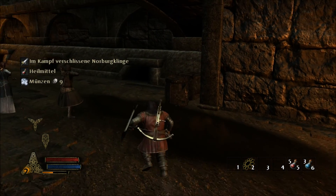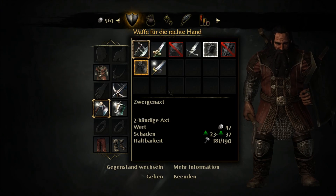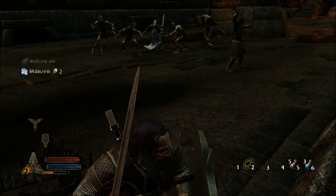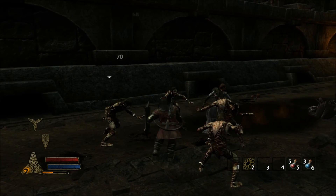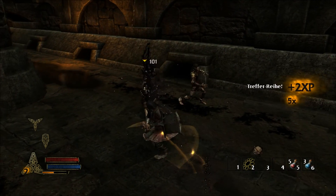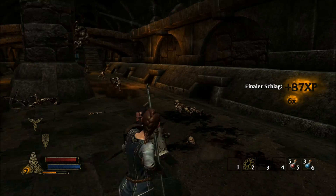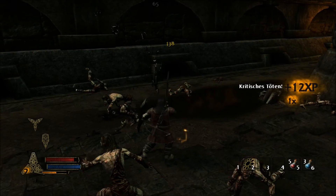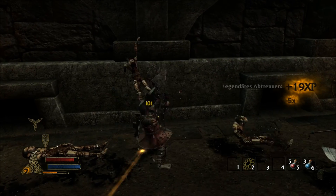Ich schaue mir hier mal die ganzen Sachen an, was man hier alles plündern kann. Was hab ich bekommen? Ein Schwert – eine Norburg-Klinge, die sogar noch mehr Schaden macht. Legen wir die uns gleich mal an und gehen jetzt in den Kampf. Schild raus, zurückstoßen, kritischer Schlag. Zack – töten. Töten.